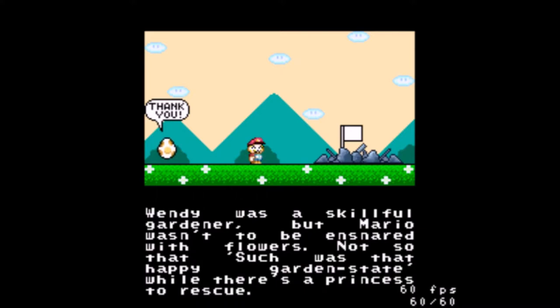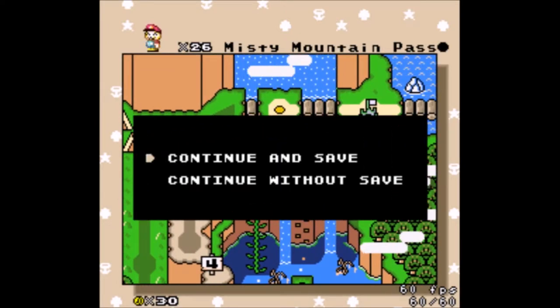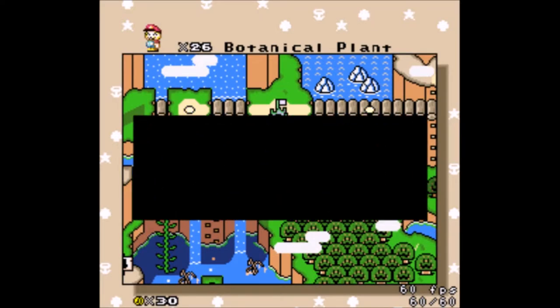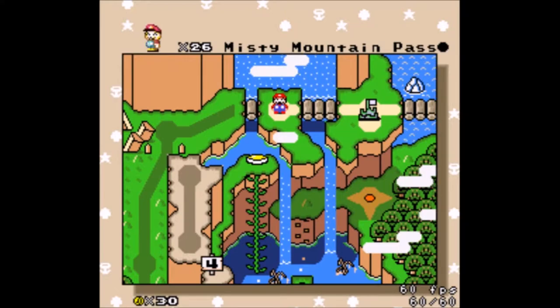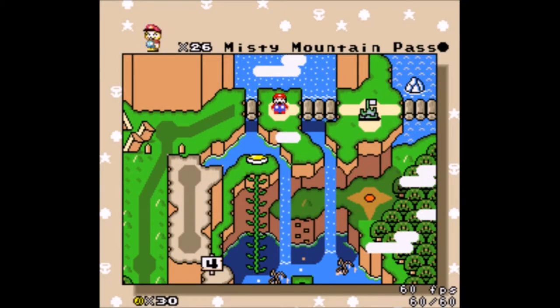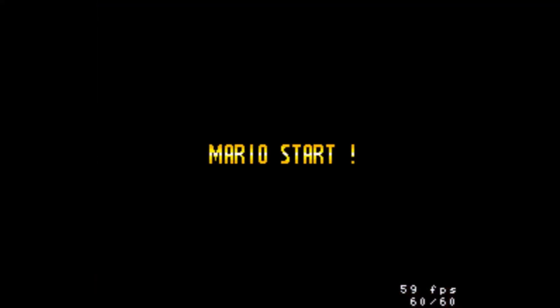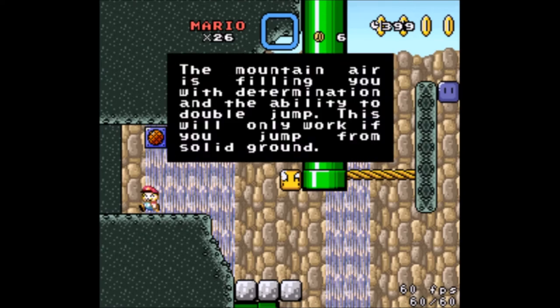I never realized how hard it was to read this font out loud with the large gaps in between the words. No saving. This level was by Snoramp Pyro - always a good level designer. Misty Mountain Pass by Wither Skelly, who made a lot of levels towards the start of this. And we actually have dragon coins this time, so I'd better be on the lookout for those.